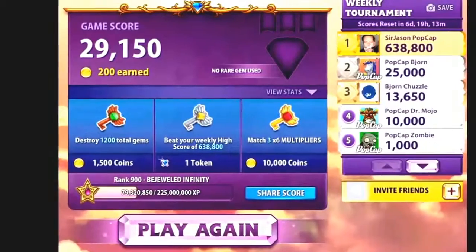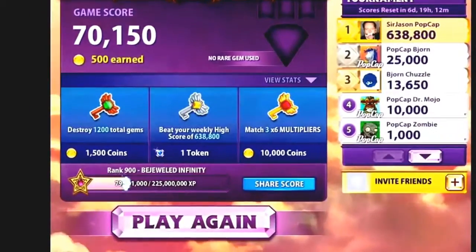Try playing as many practice games as you like, and track your score. As you play more, your score should improve, and you can gain some coins just by playing.